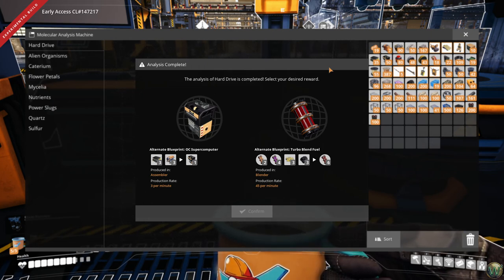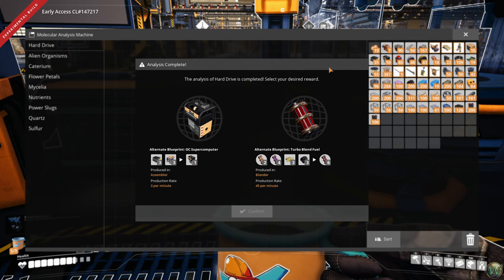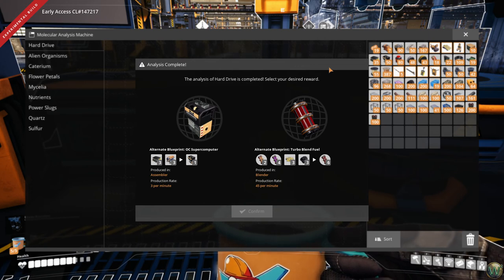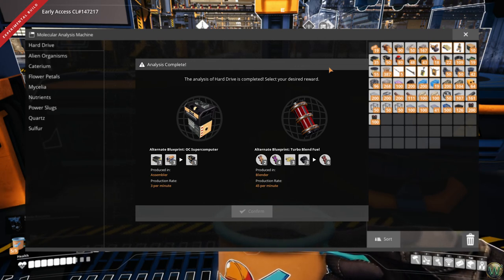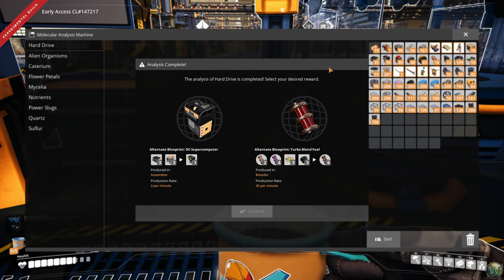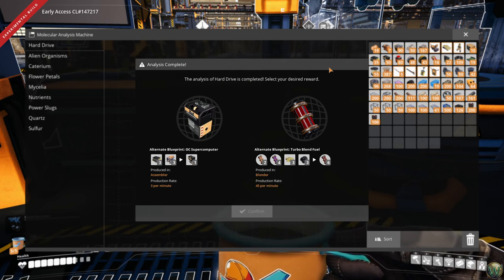We had a couple conversations in the comments about automated miners. The only thing they're used for besides actual miners is drones, but you can't automate drones and you can't automate production of miners. All you can do is grab four or five already made, but they're not that hard to make at an equipment workshop, and they're a lot cheaper to make there. So to me it was kind of meh, but if you want to have your miners automated, go ahead.